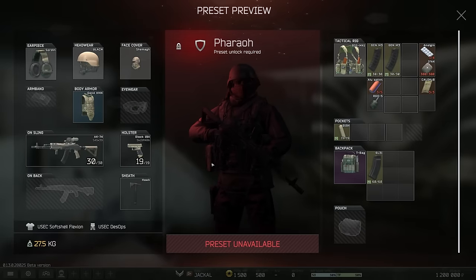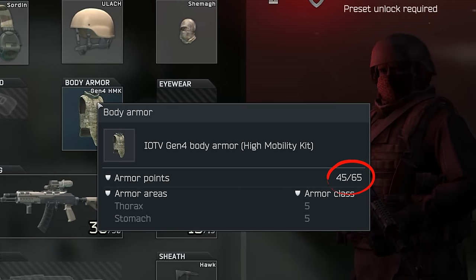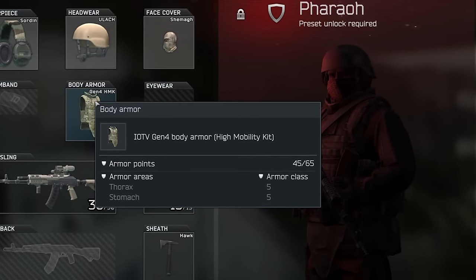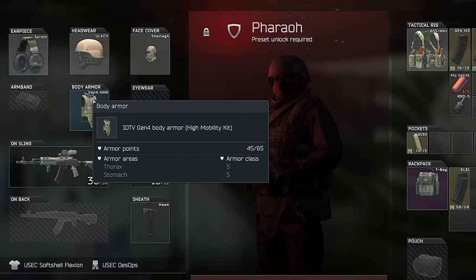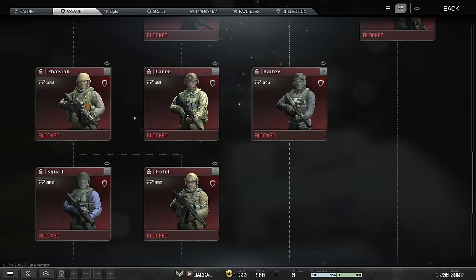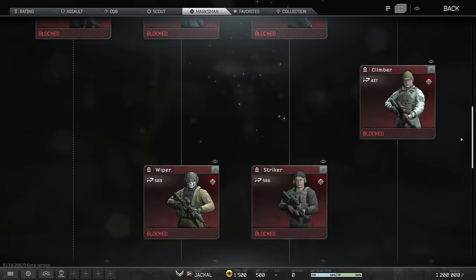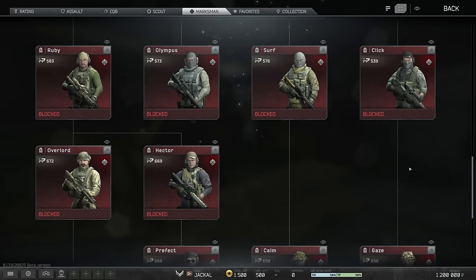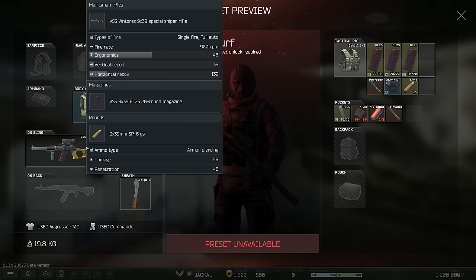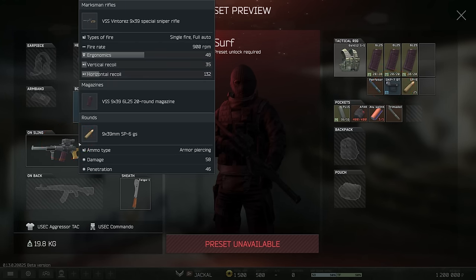For example, the Pharaoh preset that was actually used quite a lot in the tournament comes with a Gen 4 High Mobility, but it arrives pre-damaged with only 45 points versus a max of 65. This makes it more like a class 4.5, which still isn't bad, but if you're expecting a brand new class 5, it can be a little bit of a shock. I also expect players to eventually figure out the meta of kit swapping, as each preset has upsides and downsides which could potentially be improved by exchanging items between players at the start of each round. For example, the Surf kit — mainly a VSS with 20-round mags and a class 4 rig — comes with both a short range and long range optic, allowing another player to take the Valde while the Surf player uses the OKP-7.